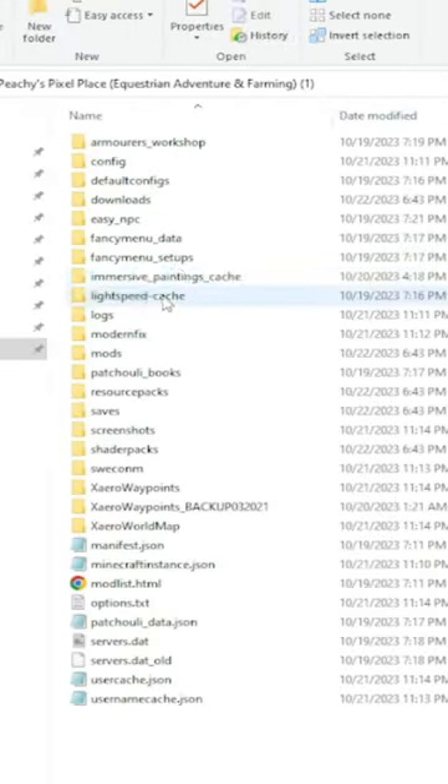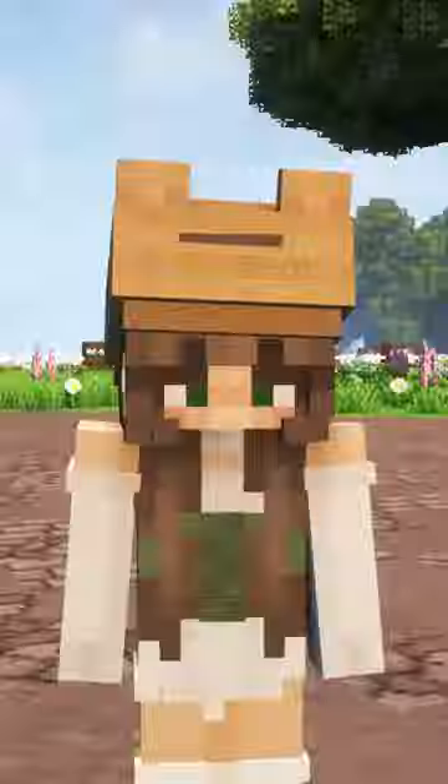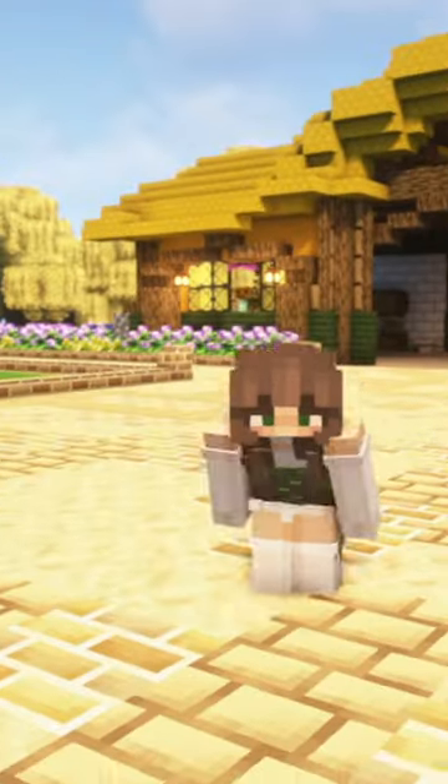After this, find your Minecraft folder, go to the saves folder, and paste the folder you copied before. Once this is done, and if you followed all steps correctly, it should appear on your single player list. Feel free to comment if you need any more help.